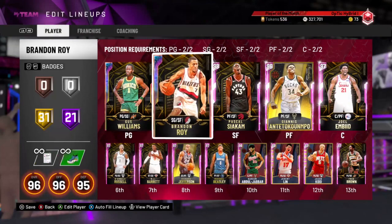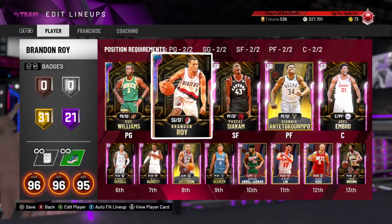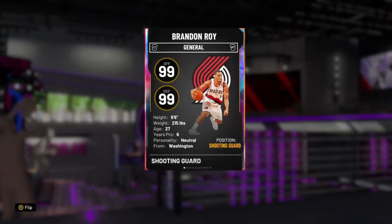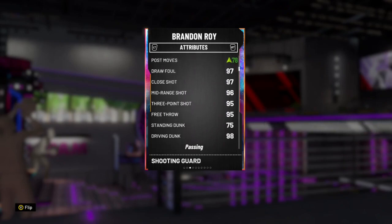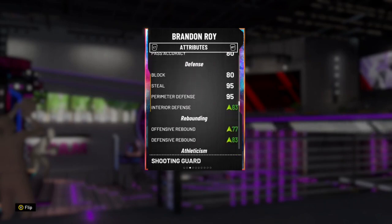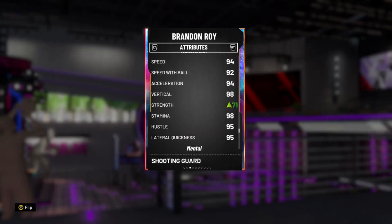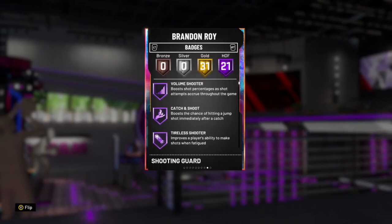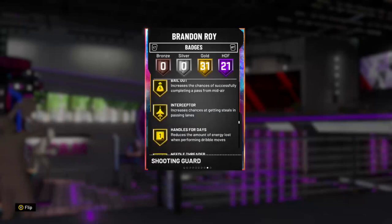The second card, probably the second best card on my team, is this Galaxy Opal Brandon Roy. He has 21 Hall of Fame badges, which is a little low for an Opal, but Brandon Roy is going to be one of the best cards in My Team for a while. He came out when you had to finish Spotlight Series 2. 99 on offense, 99 on defense, 6'6" — classic shooting guard build. 98 driving layup, 95 three-point shot, 98 driving dunk, 92 ball handle, 95 perimeter defense. He does have Range Extender, clamps, and basically every badge you'd want. The ones he doesn't have on Hall of Fame, he has on gold.